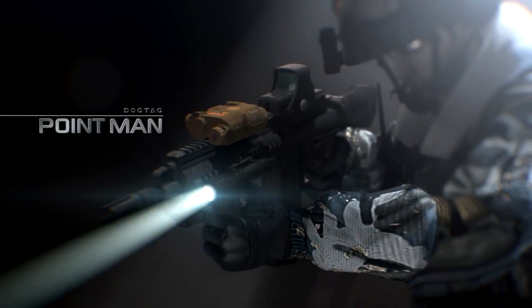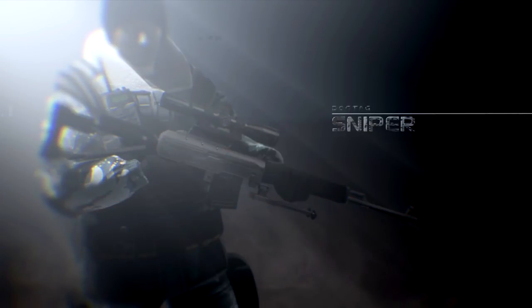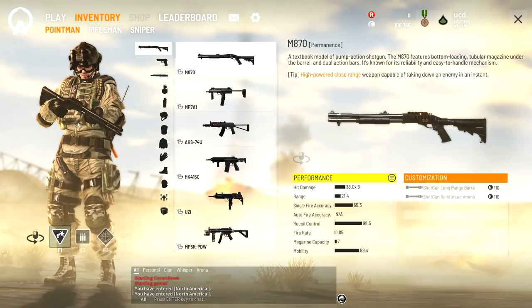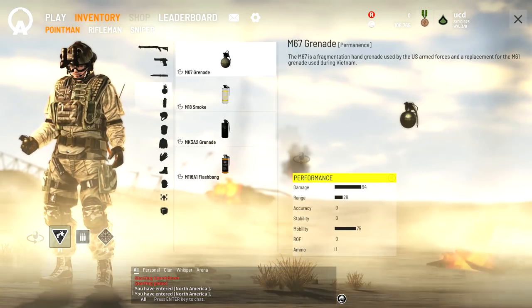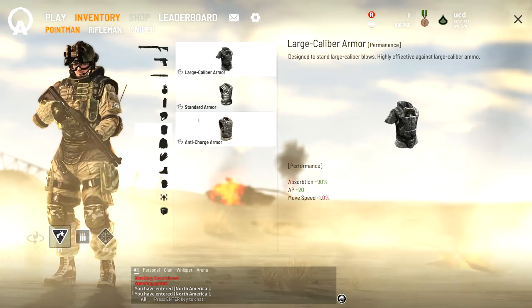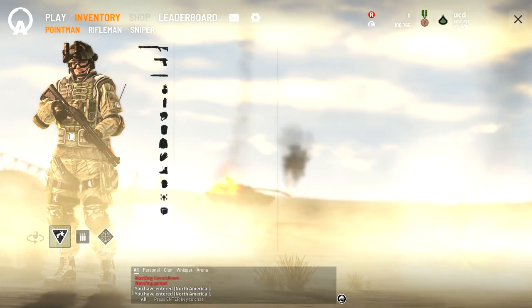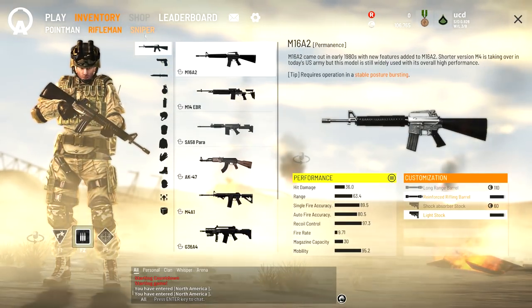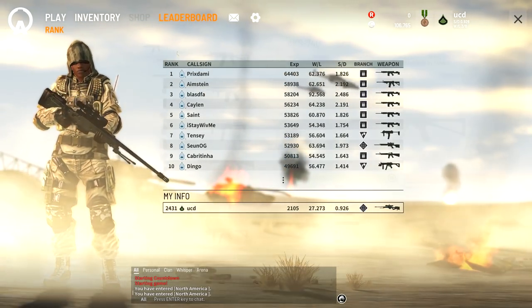Moving on to the classes: we've got the pointman, rifleman, and sniper, and I love what the developers have done. Each class has a decent pool of primary weapons that only they can use, and all of these weapons are accessible during the closed beta phase. You can also change out your secondary weapon, knife, grenade, and gear, giving a little bit of customization. The new UI makes it super easy to equip these weapons — you go to your character tab, click the weapon you want, and that's it. Very, very simple.